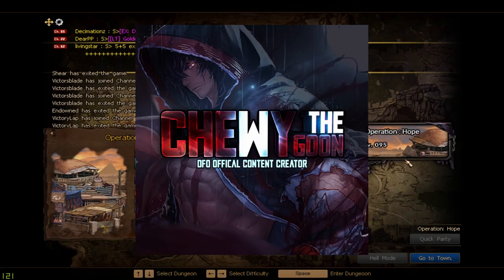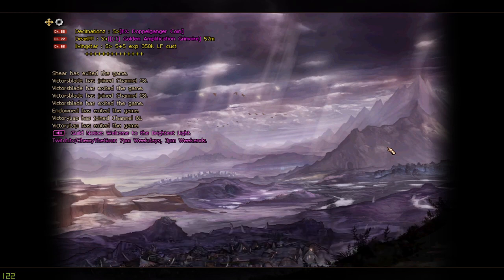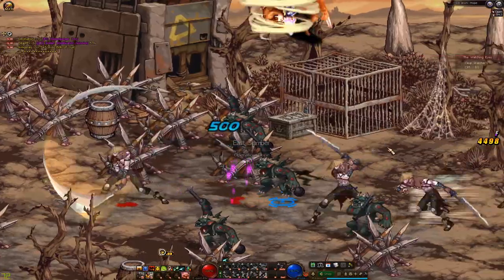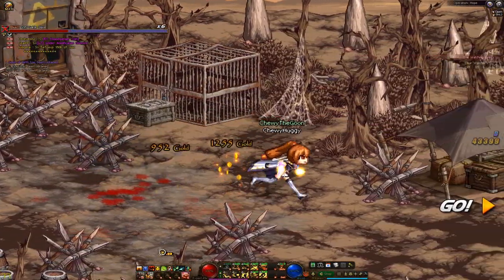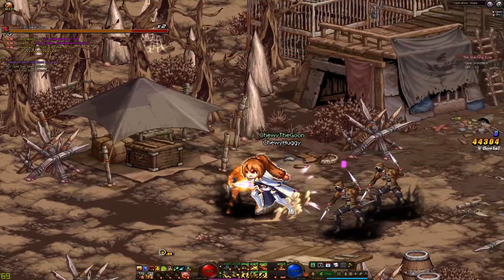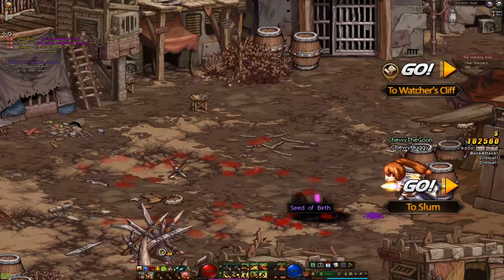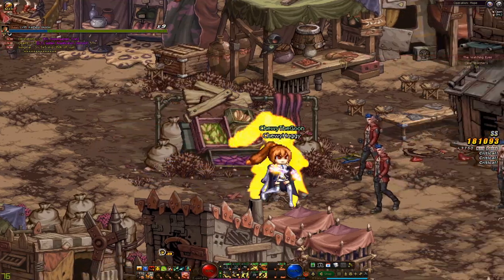Yo what's good guys, Chewy here. Today I want to show you guys how to get your Operation Hope Swap Set in DFO. Getting your swap set is a bit confusing if you are a new player and have never done it before. The game never really tells you about it and it is a system every character needs to do. If you don't, you are losing a huge fraction of damage. The point of your swap set is to empower your buffed skill levels and increase damage. Doing this basically buffs all your damage by a huge amount.